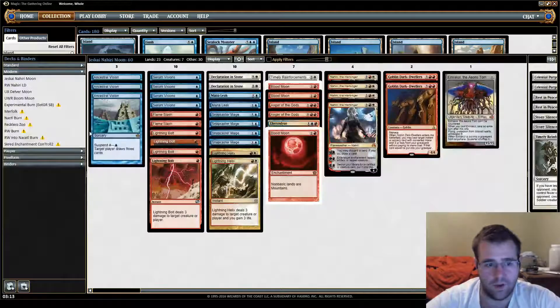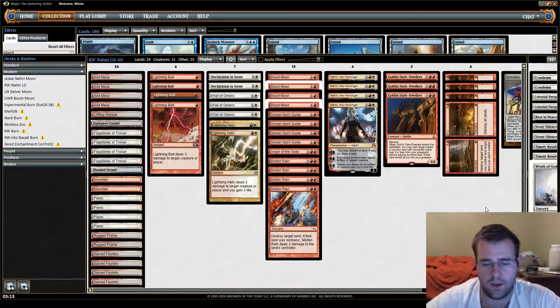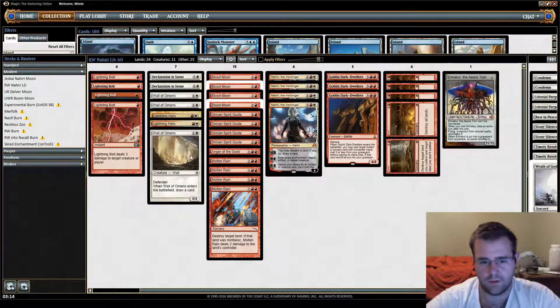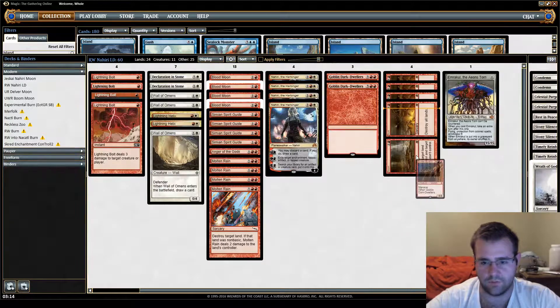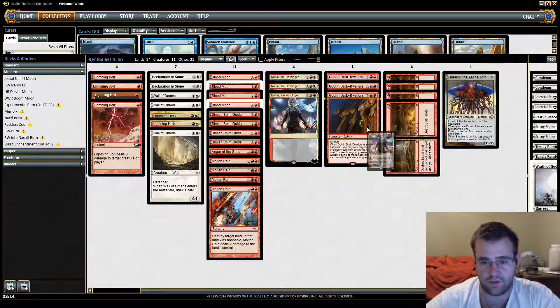So then a little pet deck I've been working on for a while has been Red-White Boom Bust. While this deck is kind of fun and not even that bad, it's very high variance, and I still don't think the metagame is quite good enough for it yet. It has really stinky options — Molten Rain is a pretty bad card, Wall of Omens is a necessity but I don't like it. But I've been drawn to this strategy because Dark Dwellers and Nahiri are really powerful.